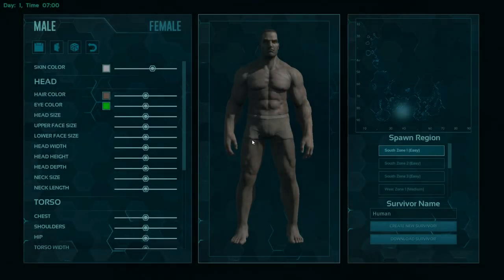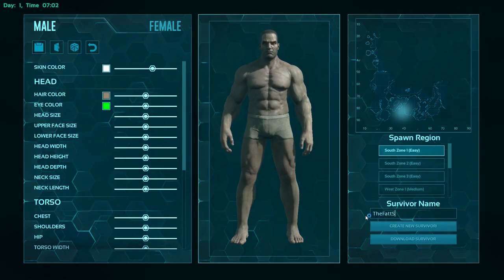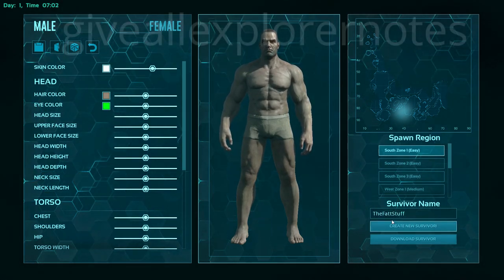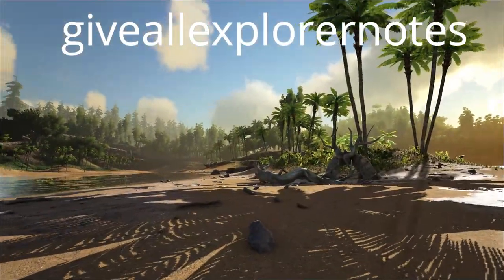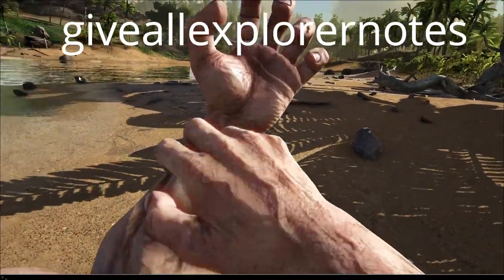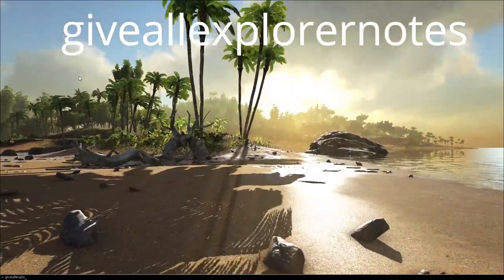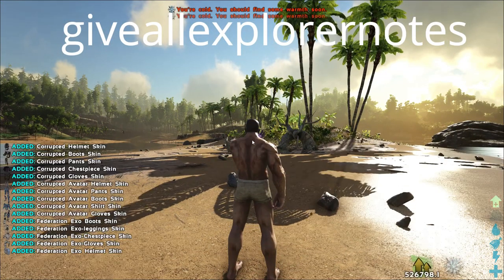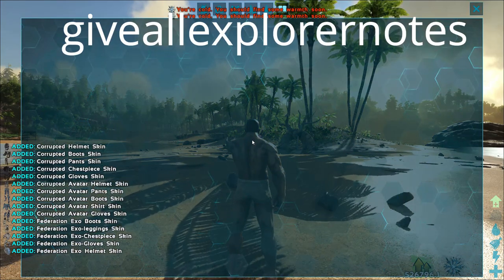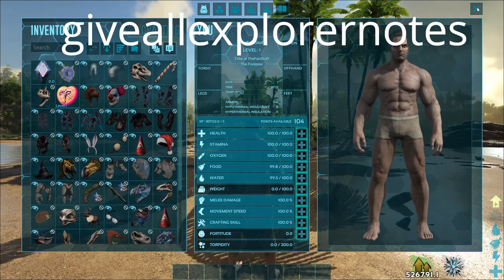Once that's done, load into the map. If you're on console, press Start and you'll see above the pause menu a place to enter a command. If you're on PC, just hit Tab. The greatest thing you can do is type in "giveallexplorernotes" — no spaces, no capitals. I'll put a link in the description and show it on screen so you can see it clearly. When you enter that in, the game is going to kind of freak out — you're going to think it's going to break.